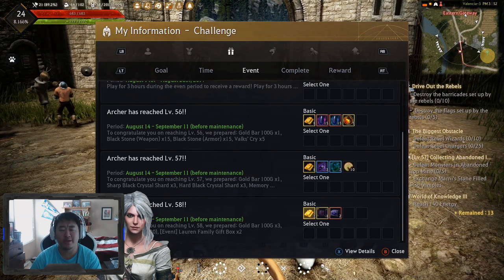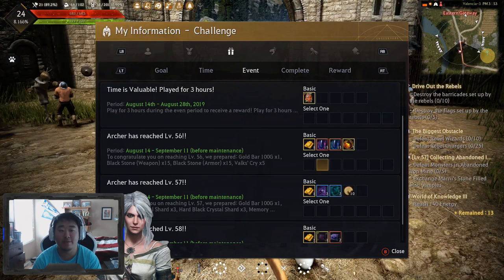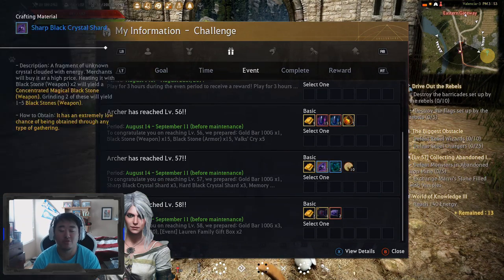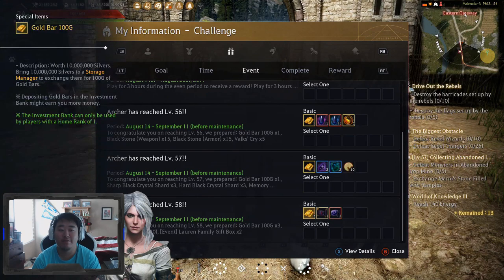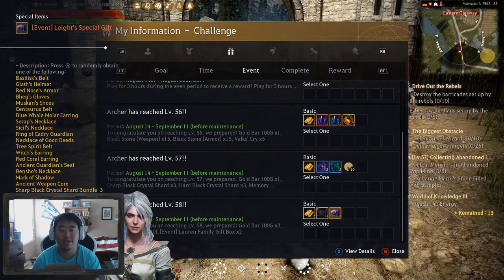We did get new quests for the Archer challenges, a little bit lackluster. For getting to level 56 to awaken, you get 10 million gold, 15 blackstone weapons, 15 blackstone armors, and five balks cries — not terrible. Level 57 gets you another 10 million, three sharp black crystal shards, three hard black crystal shards, and 10 memory fragments — a little bit better. Level 58 gives you 30 million gold.